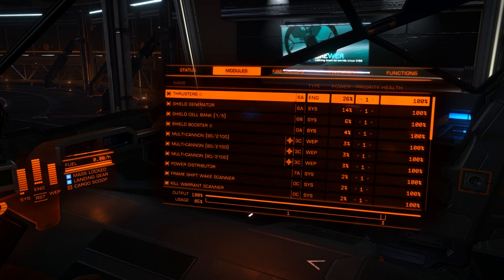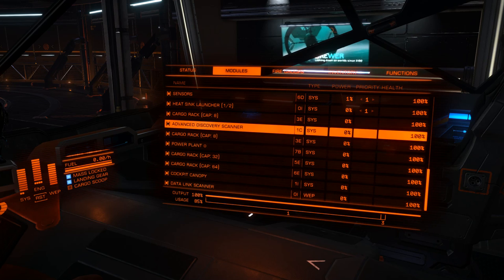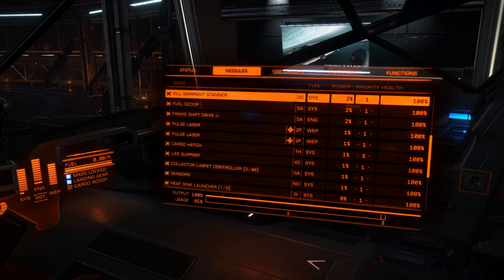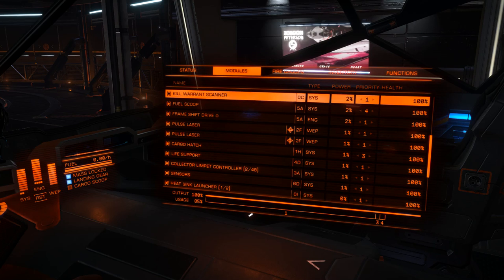Modules — quick one to run through on this. If you ever run out of power, you can turn things off. But here's another idea: say you're running pretty close on power and your ship might not be quite good enough. Priority one means it's always going to be on. Priority two means it's the second tier of priority. Three means it's lower.